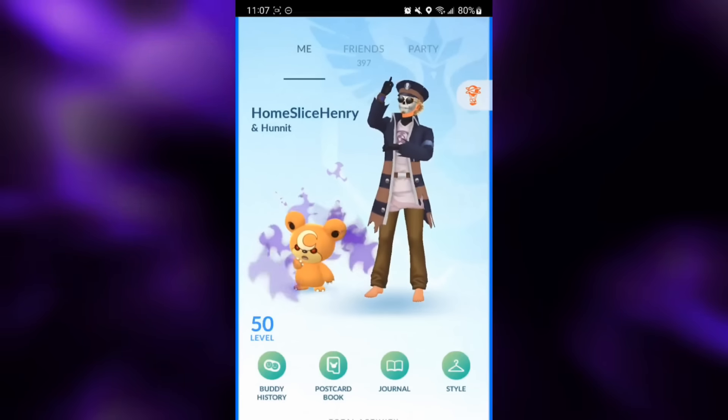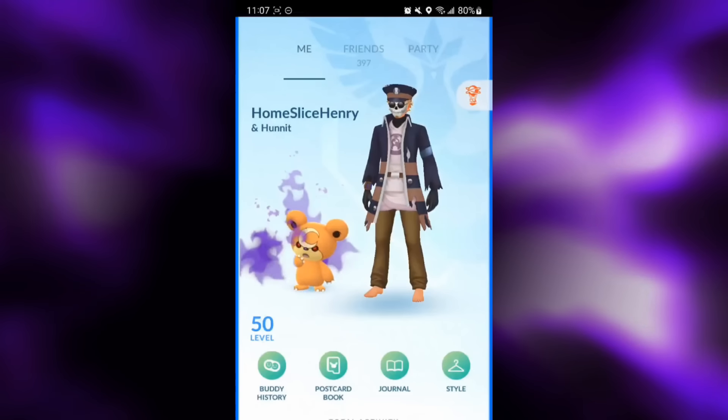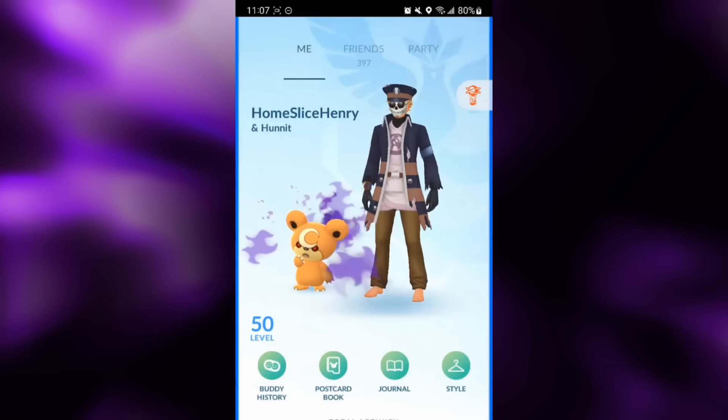Hey everybody, HomesliceHenry here, and in today's video we're checking out quite possibly the biggest flex ever seen in the Open Master League, and that is a level 50 Shadow Shundo Mewtwo.